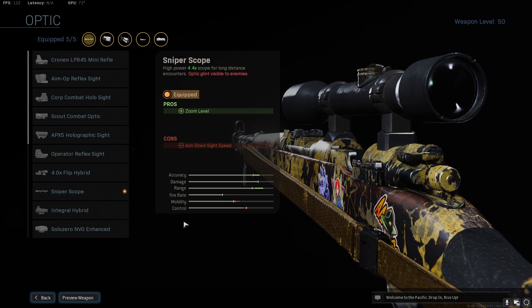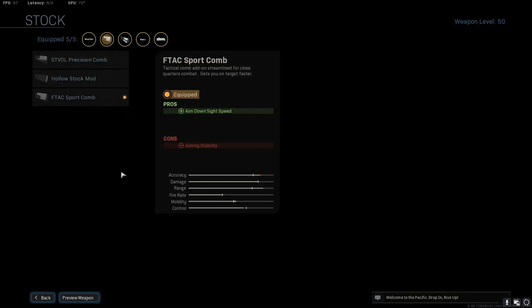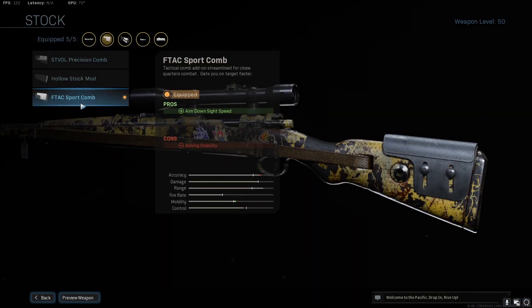For the optic, you're going to want the sniper scope for the zoom level — obviously you can't really quick scope if you don't have a scope. For the stock, you're going to want to use the Sport Comp, which gives you aim down sight speed, but it does reduce your aiming stability.